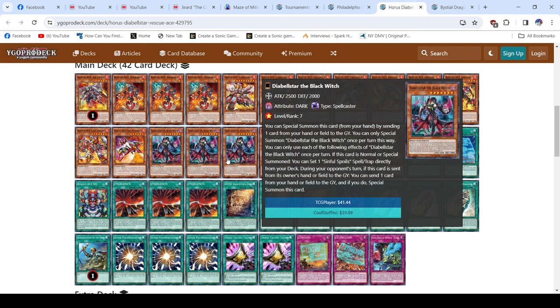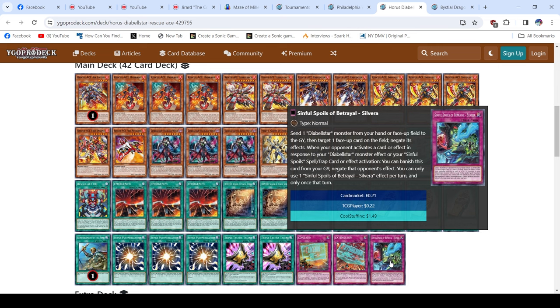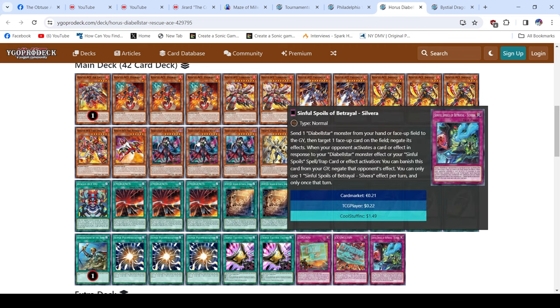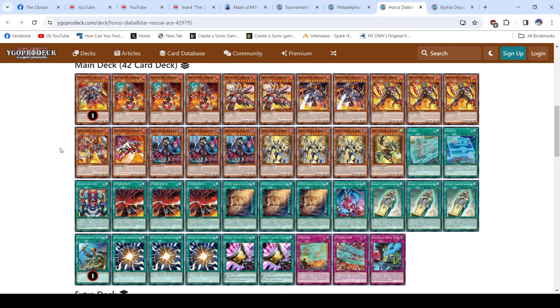The really interesting thing is that Diabelstar, if she's sent to grave during the opponent's turn, gets to summon itself back by sending any card from hand or field — even face-down cards. Both ways to summon Diabelstar can take any card from hand or field regardless of whether it's face-up or face-down. This works well with Emergency during your turn, but also works well with whatever Rescue Ace spell or trap you feel you don't need.